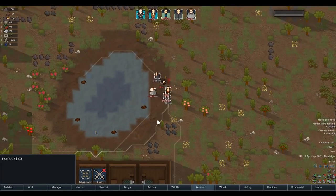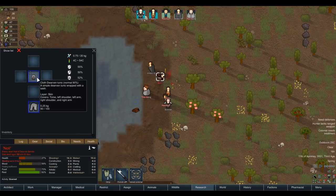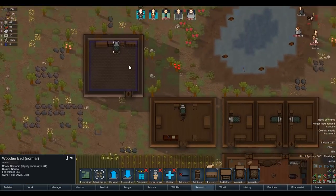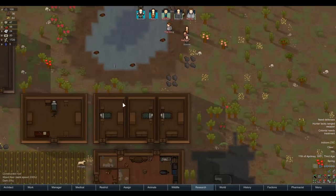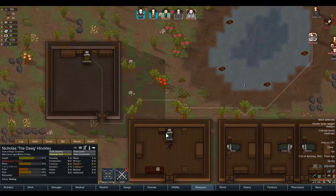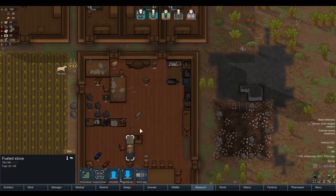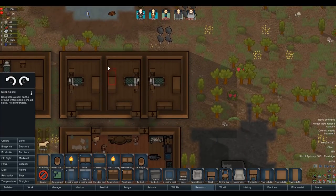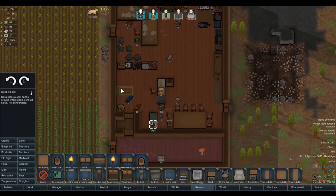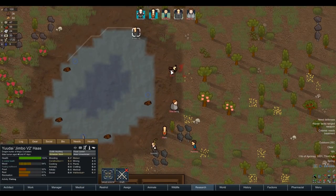Do we want to capture him? We at least want to strip him, but he's just got a regular tunic and some cloth pants. Let's try and capture him then. This is now our prison as per usual - mainly because its walls are mostly stone so if he wants to break out it might give us a few more seconds. Dog, you need to go to bed. Dog doesn't have a bed - let's build him a sleeping spot.